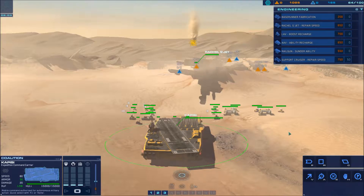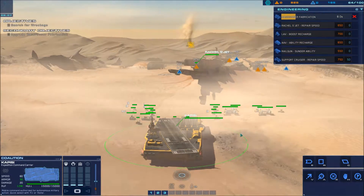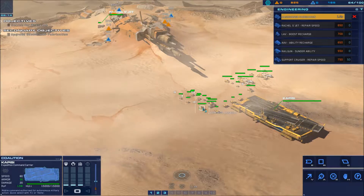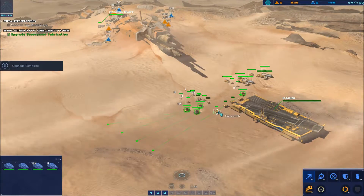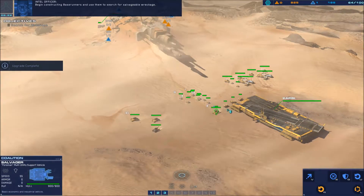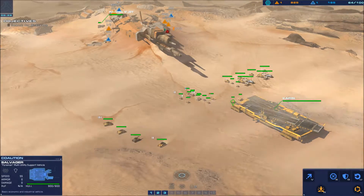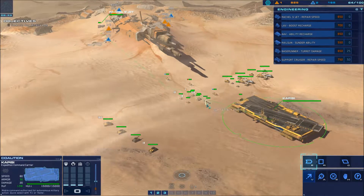Searching for additional wreckage in the valley ahead could be difficult. If we upgrade our fabrication facilities to produce base runners, they'll help us in our search. Systems online — base runner fabrication online. Begin constructing base runners and use them to search for salvageable wreckage. Advance and evaluate. See-you site identified — proceed to site. Salvage array ready — proceed to RU site.